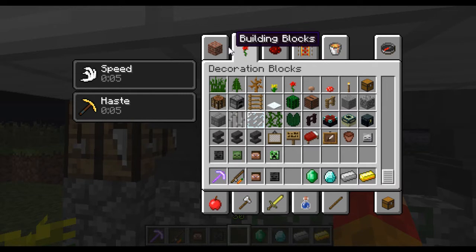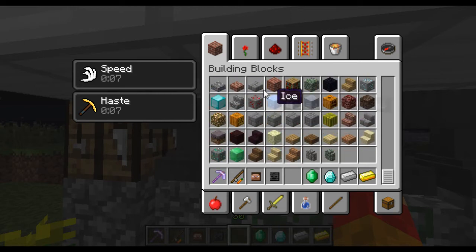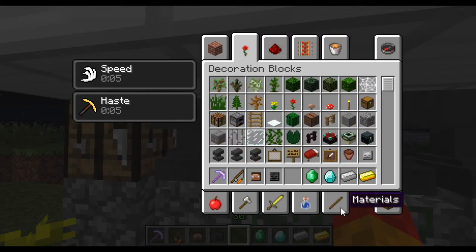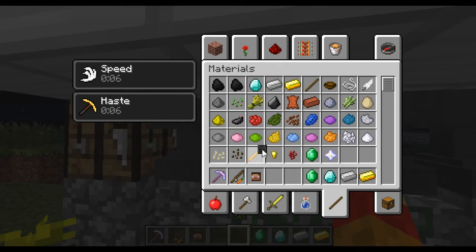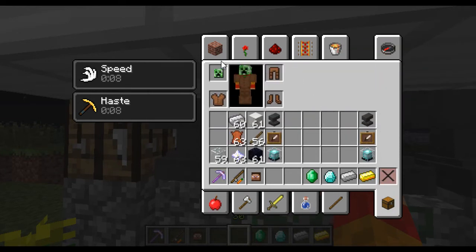The Wither is a new mob. I'm not quite sure what they do at the moment, but you can get their skulls anyway. They've also changed the texture for leather armour, as you can see here. I have leather armour on and a creeper head, just to show you.